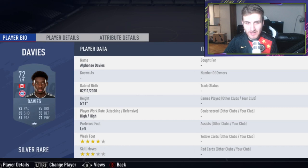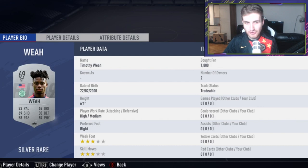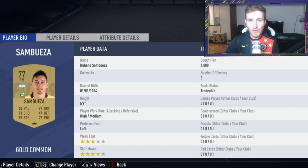I may actually buy this card during this video to be fair. Another card that you guys have been asking me about — has this guy got a new transfer card? The answer is yes. I bought him for 1.8k; you can probably get him for 1,000 coins right now. It's Timothy Weah — on loan to Celtic from PSG. He's got a bright future; I think he got a Future Stars card as well. Celtic have got a transfer card for Weah from PSG on loan.